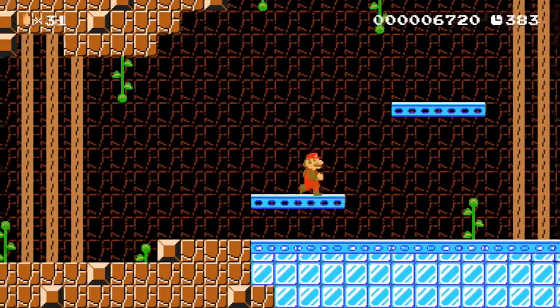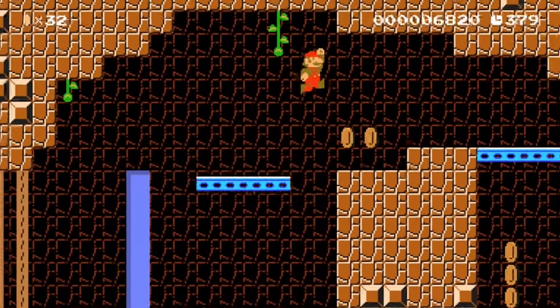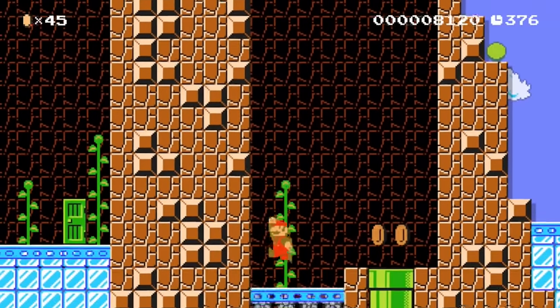Blue platforms are really cool course elements on their own. Here Mario has to jump fast from platform to platform. If he fails this challenge he has to use a reset door and try it again.